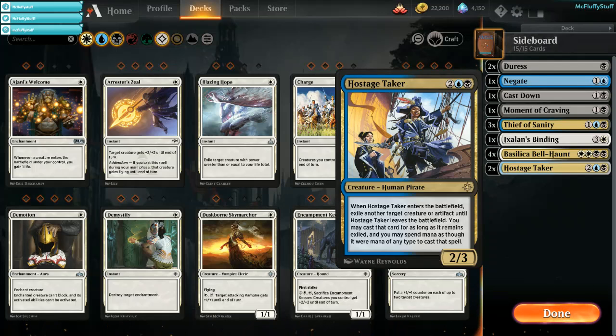Now you might look at this sideboard and go, wow this thing looks very awful. Actually on our stream it ran for us very well — we'll give you some explanations here. Hostage Taker right now is very good against the standard darling that is Hydroid Krasis. Being able to eat it when it comes into play and recast theirs is fantastic. Even if you're not gaining a ton of advantage off their Hydroid Krasis, it's a removal spell and an advantage spell for you.